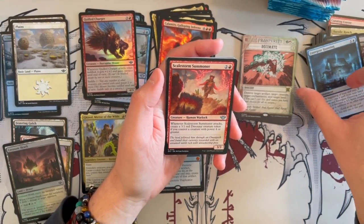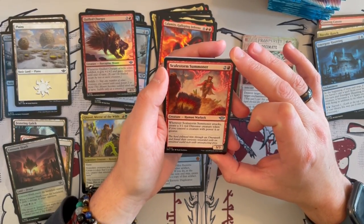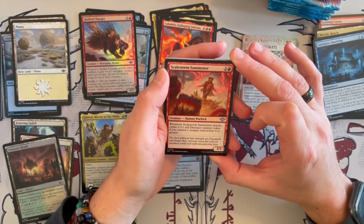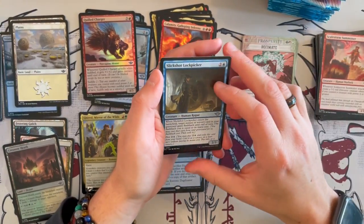Scalestone Summoner is a 3/3 Human Warlock that costs 3. When it attacks, you get to create a 3/1 red Dinosaur creature token if you control a creature with power 4 or greater — so it's a power matters deck. This is an amazing, amazing card.